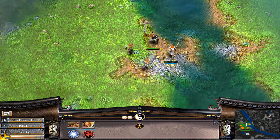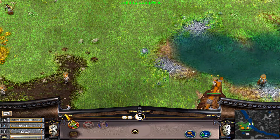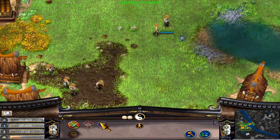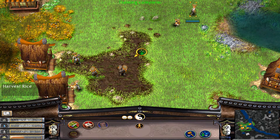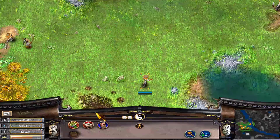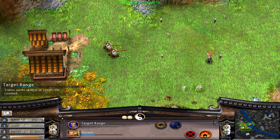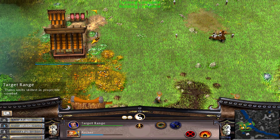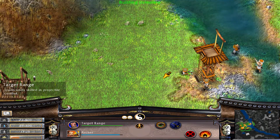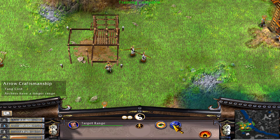Now that I've mentioned watchtowers, let's talk about them. They have a special place in my heart because I really enjoy playing defensively. Unfortunately, you are unable to build more than a maximum of 4 watchtowers per map, but it's done for the sake of balancing the game. It took some time to bring down Shinja's watchtower in his outpost, so watchtowers are pretty sturdy — like small powerhouses. They have their own skills or abilities, and each clan has a different skill.